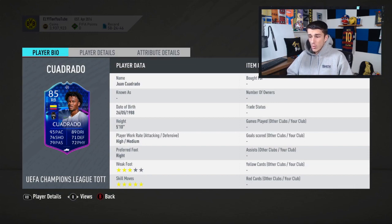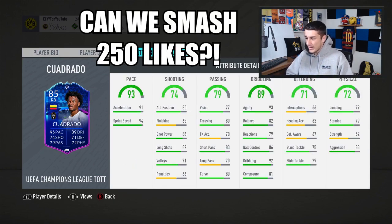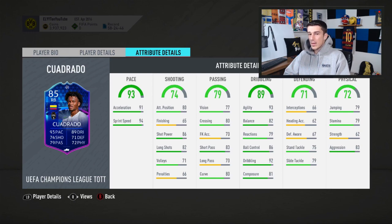He's got three star weak foot which as a right back is well enough — you see a lot of fullbacks with two star or even one star weak foots. Juan Cuadrado with three star and five star skills which is obviously going to pair very well with his 89 dribbling and 93 agility. He's got some pretty solid stats, he's only got 65 shooting but again at the right back position you're probably not going to need the most finishing.